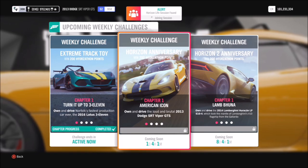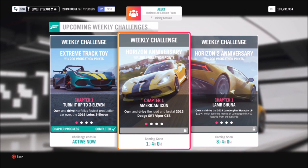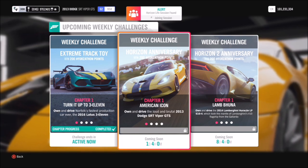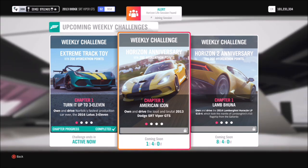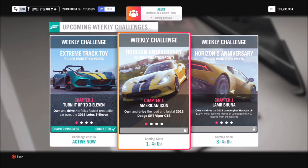Hello and welcome back to Everything Gaming. Today I'm bringing you guys another Forzathon guide. This week's Forzathon is all about the first ever Horizon cover car, which is the 2013 Dodge SRT Viper GTS, and that's what you will be using in this week's Forzathon.